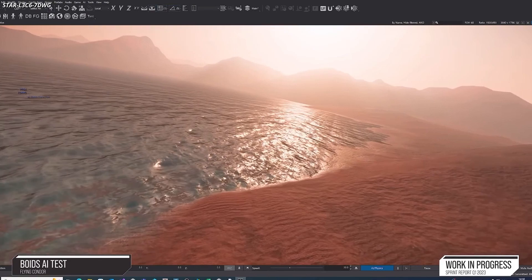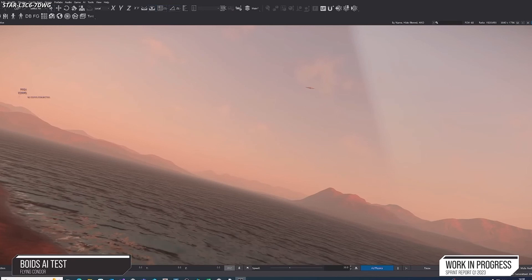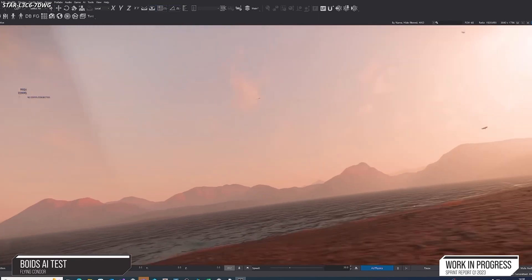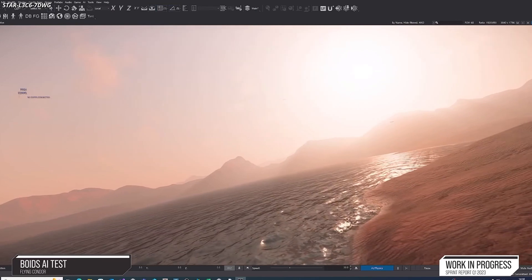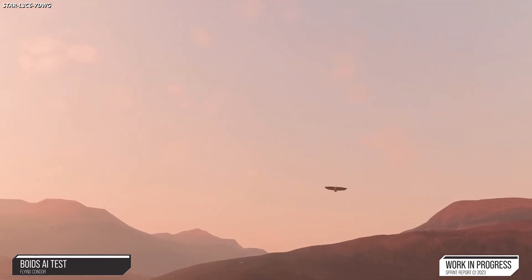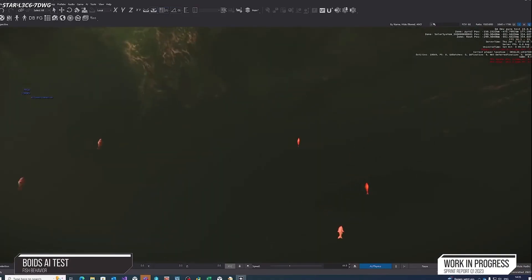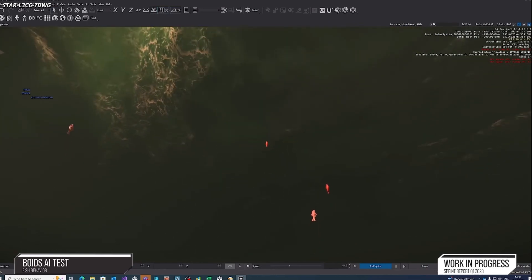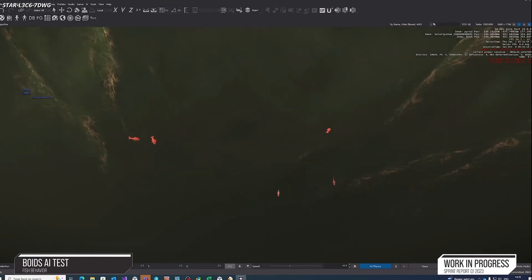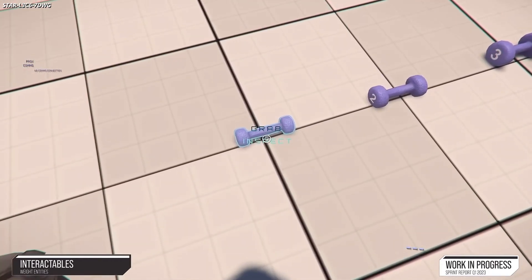Besides support for the ongoing patch release, the core engine team ironed out tech developed over the last few months, readying it for integration into the main development stream. This includes testing the new P4K format, which will speed up game startup — once QA is finished, it will be integrated and enabled for all departments. The new internal code build system StarBuild is in the final stages of having Linux compilation enabled. The engine team is also developing an internal tool to better analyze and later reduce the game's memory usage.